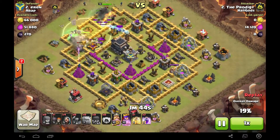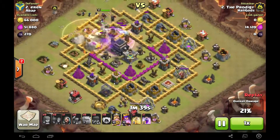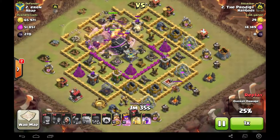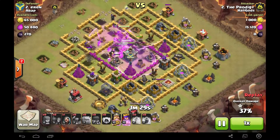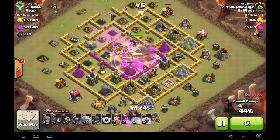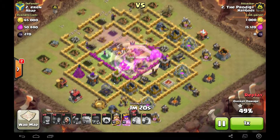Prodigy is just gonna go in with his level 3 golems — I think he just got them and he's going for level 4 now. It's a GoWi wipe from the top, just wiping down through his entire base. He doesn't even care, he just runs through the base.